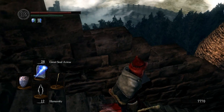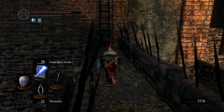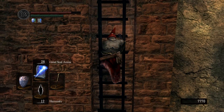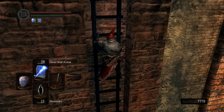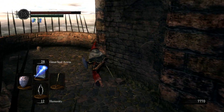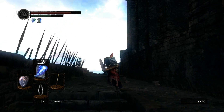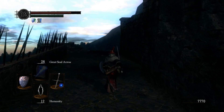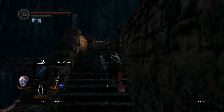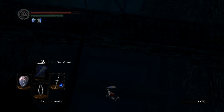I think down there somewhere is Blighttown, probably. Anyway, we're going to go up — this is the secondary way. The important thing here is of course not to waste your sorcery, because there's going to be a boss at the top of this place.